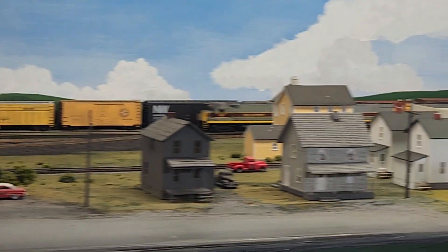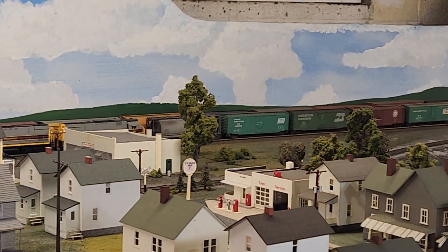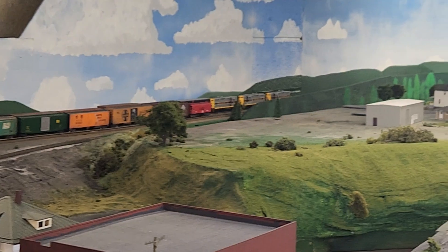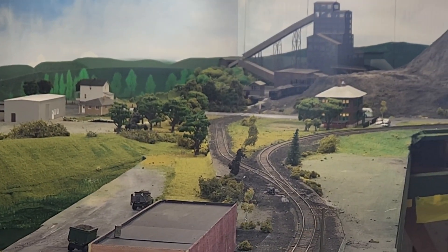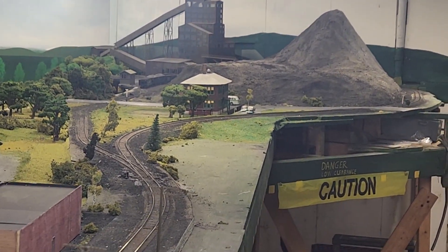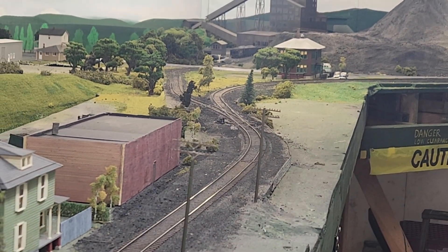That train is going to go around — running behind the train waiting on main track 2 — and go around the back of the layout behind a coal breaker from the anthracite region and the comb pile. It's going to come around that and approach this crossing.